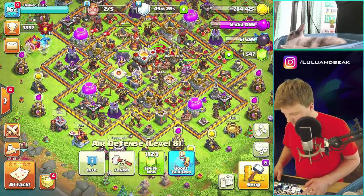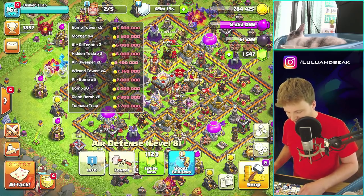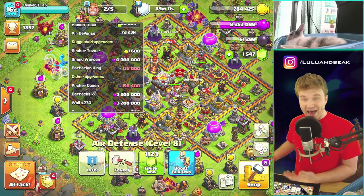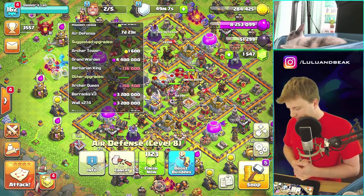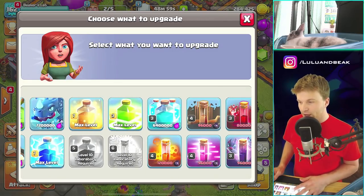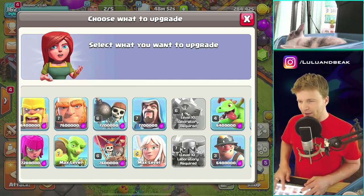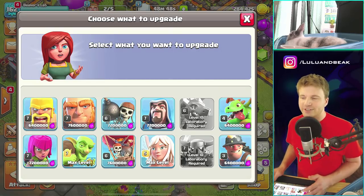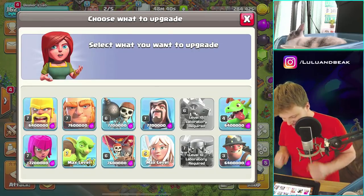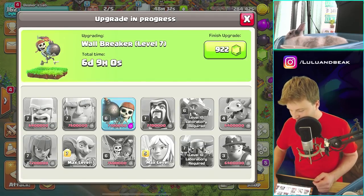Let's do the elixir and see where we're at. With eight million elixir, our options aren't great — we can do the warden for half, but the other half would have to be walls. What about the lab? This is perfect — we'll do something here. The clone spell? Garbage, not doing that. Electro drags? Giants? Wall breakers? I use wall breakers every single raid — let's just do those. Band-aid, rip it off!